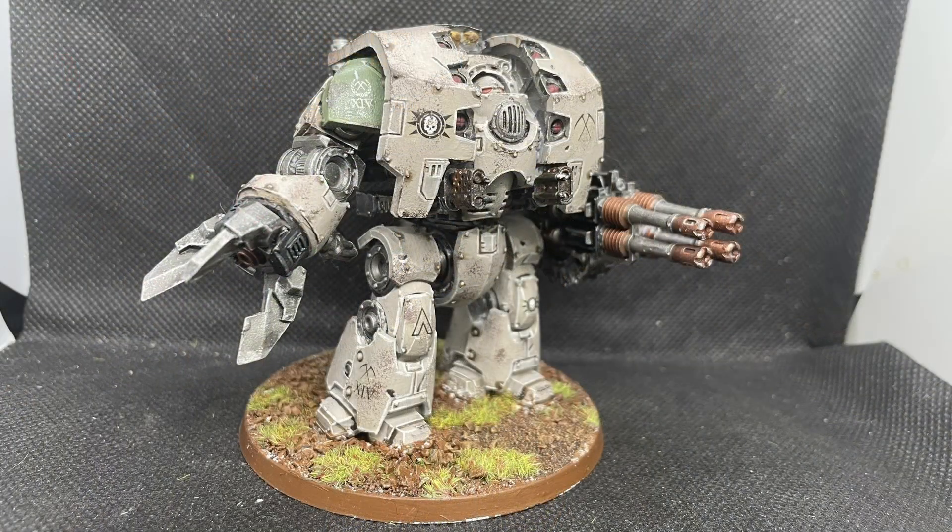And the final heavy support choice is a Leviathan. This Leviathan has a Storm Cannon, a Siege Claw, Alchem Flamers, and a Phosphex Launcher — the works. Wonderful, wonderful unit. These are absolutely brutal on the tabletop; they're fantastic. I think I want to get another one — I love them that much. It did all right, but not amazing, and that's probably just because of me and my bad dice rolling and tactics.